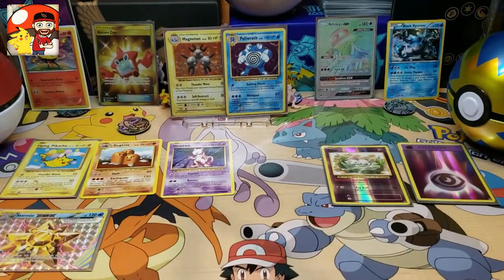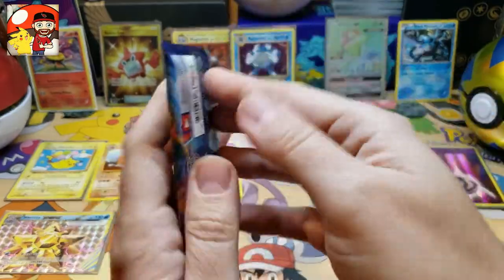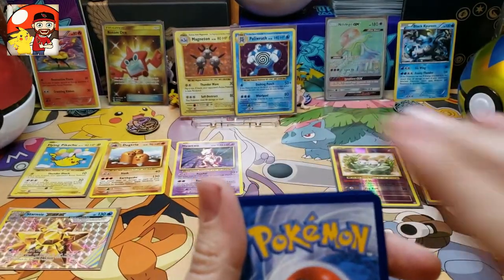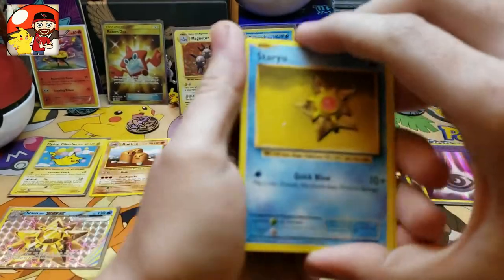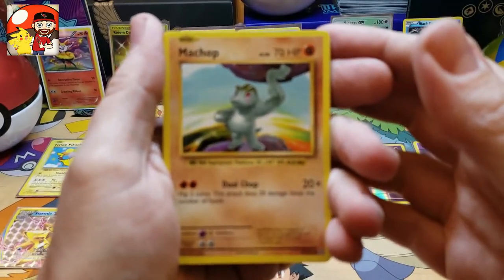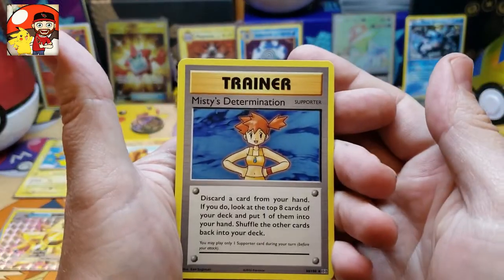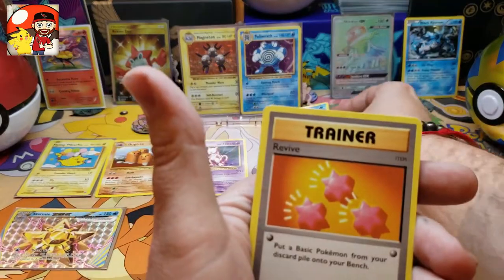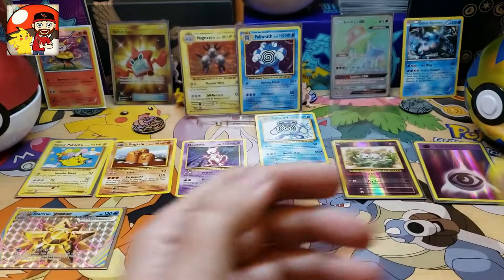Let's rip into our last pack and see if we can get some last-pack magic out of this XY Evolutions Charizard cover. We got a green code card. We've got Staryu, Onix, Weedle, Machop, Tangela, Misty's Determination, Poliwhirl to go along with our Poliwrath, a trainer card, and a reverse holo Voltorb. For our rare card, we get a Mewtwo on this side too.